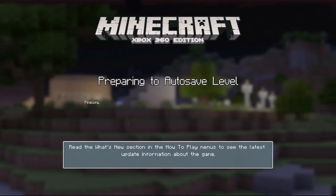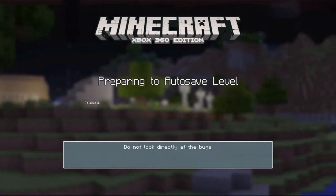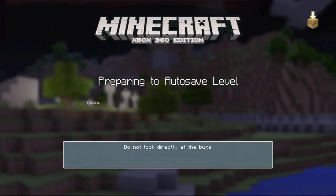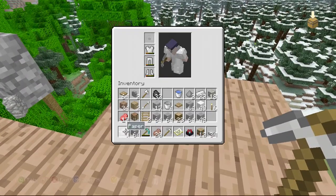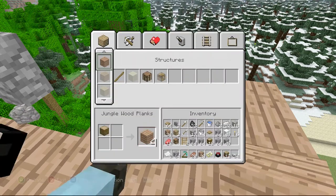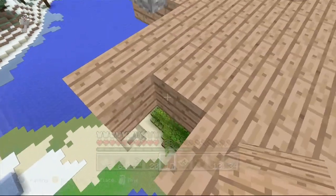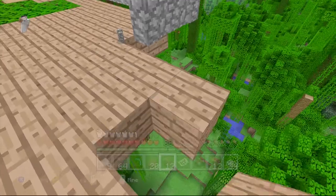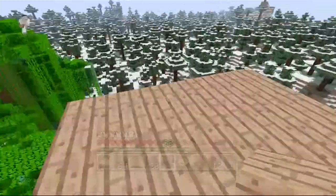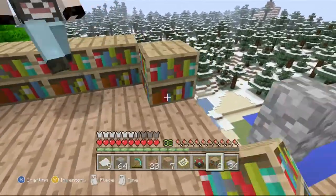Let's wait for this auto save. I have my auto save interval on 15 minutes because one time I was playing for two hours and then my brother came onto my world and exited without saving. Let me tell you, I was not happy about that. Since then I've kept my auto save on 15 minutes because I really don't want that happening again. I spent two hours of work just wasted.